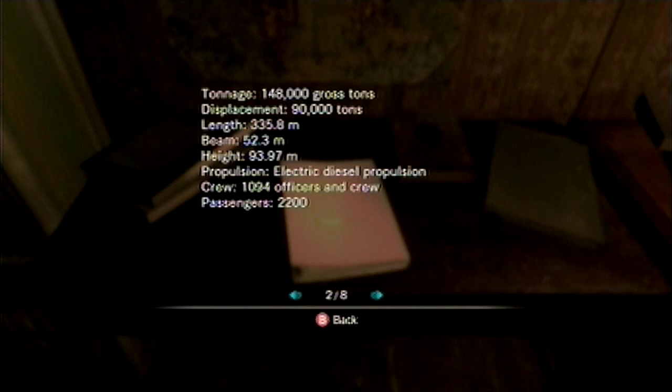Height, 93.97 meters. Propulsion: electric diesel propulsion. Crew: 194 officers and crew. That's a lot of people. Passengers: 2,200. So that's not bad.